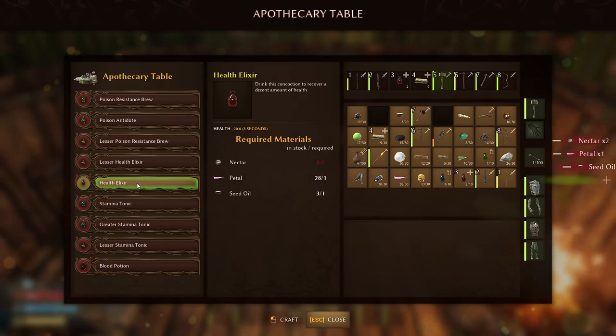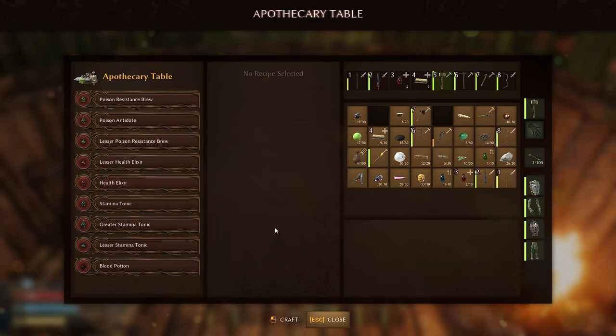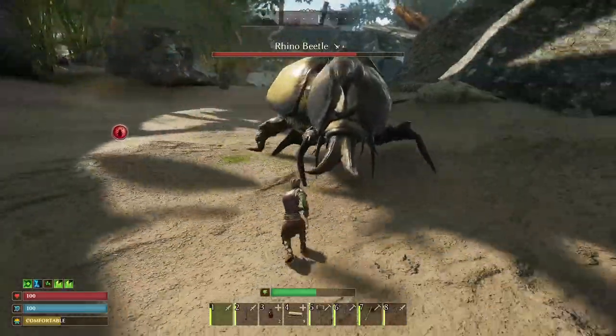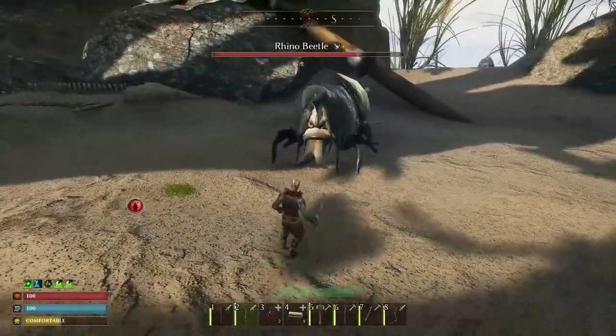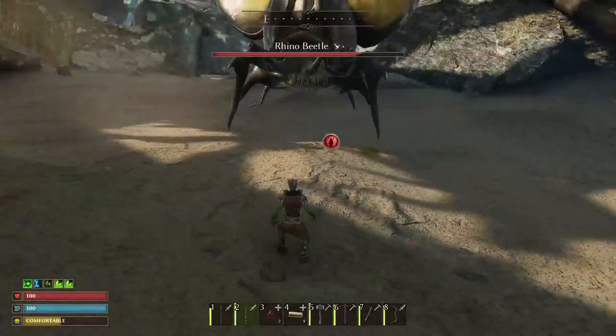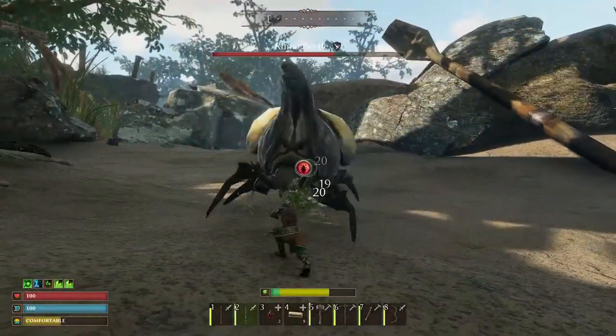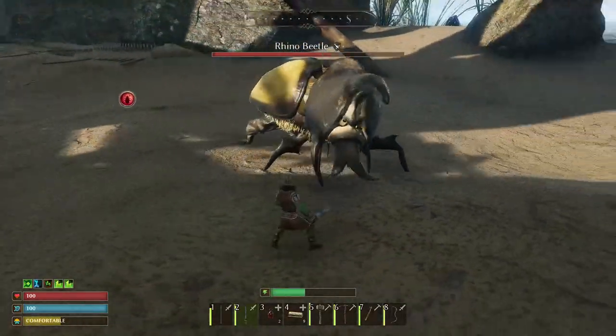To create these potions you will need an apothecary table. Bark for its creation can be found on the shore, and refined wood is produced on the stonecutter. Drink the stamina tonic before the battle. If your home spawn point is far away, don't forget to set up a bed on the shore so that you respawn at this location if needed. After that you can immediately attack the boss.